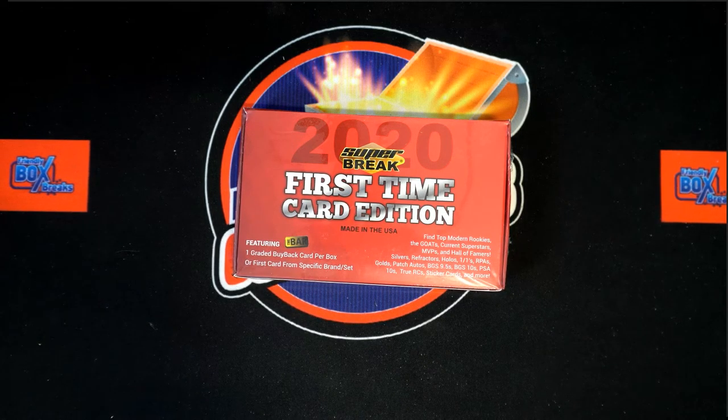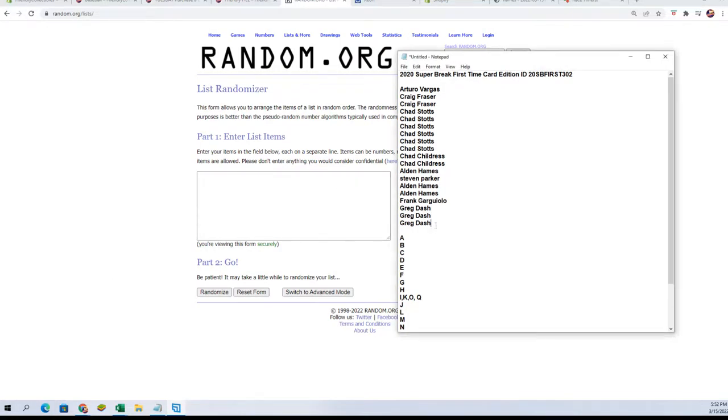Here we go — 2020 Super Break First Time Card edition, box 302. We take the owner names and last name letters, random them each seven times, pair you up on a spreadsheet, give you a moment to trade, and then dig in. Let's start out with our randoms — we're taking our owner names.